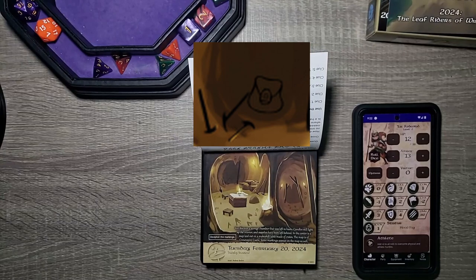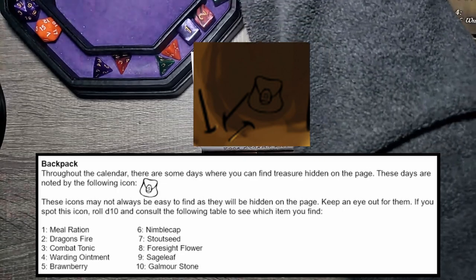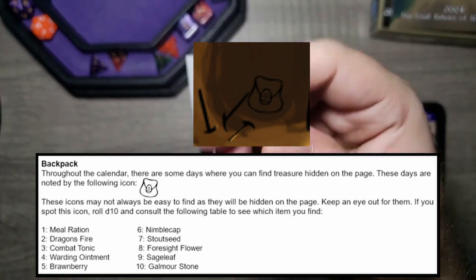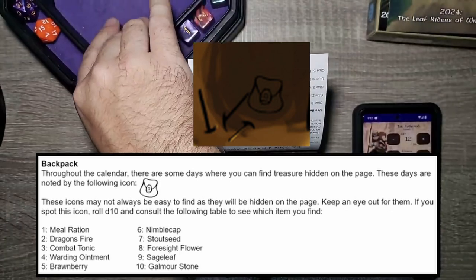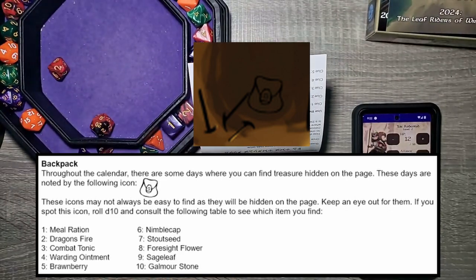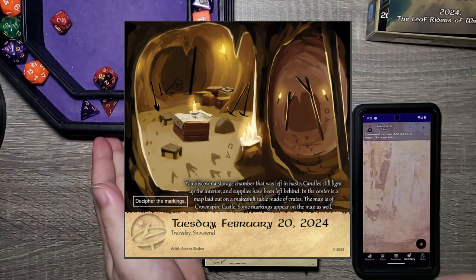For those of you who forgot what the backpack symbol does, you go ahead and roll a D10 and then you get something based upon the roll. The D10 is this top-looking die right here — it goes from 1 to 0, with 0 being 10. And that is a 2. So we get more dragon fire. Fantastic. Haven't used a single one. We'll use it eventually, I hope.